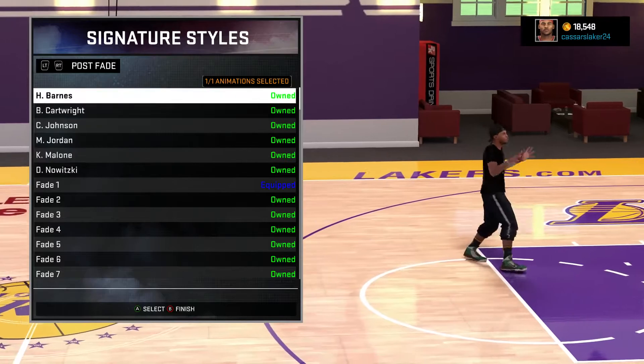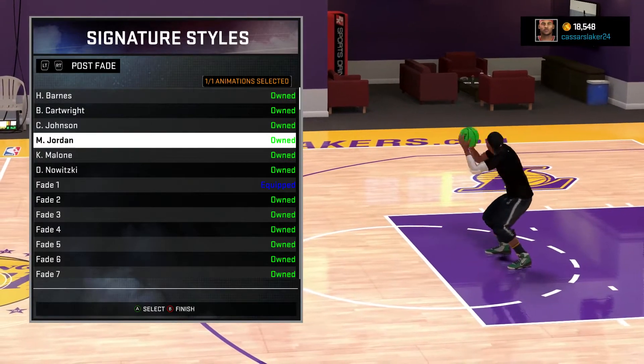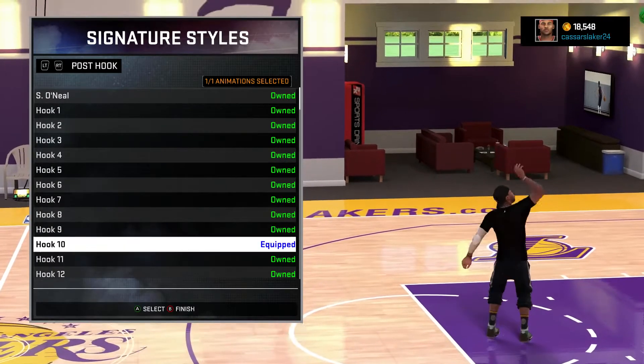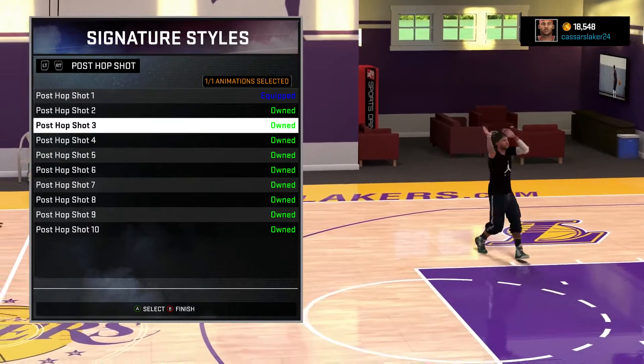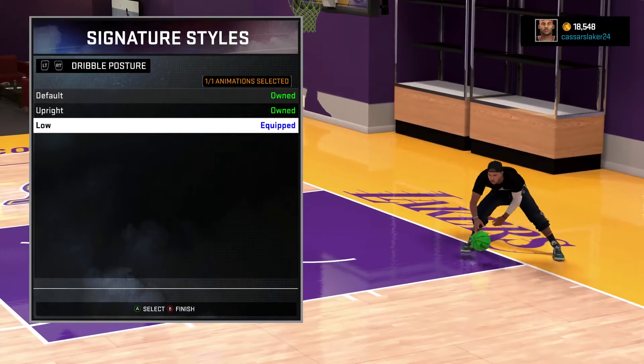Fade — I haven't really touched my fade. I'm going to change it to Michael Jordan, because MJ is probably one of the best post players of all time. I've got my post hook at post hook 10 — I don't really hook shot, so it doesn't really matter. Hop shot — I haven't touched that, just leave it at 1. Shimmy left it at 1, post protection left it at 1.